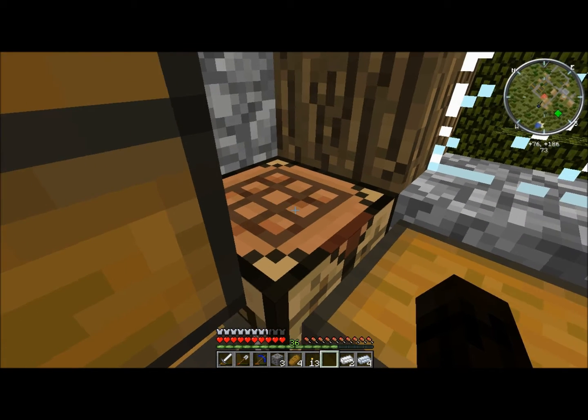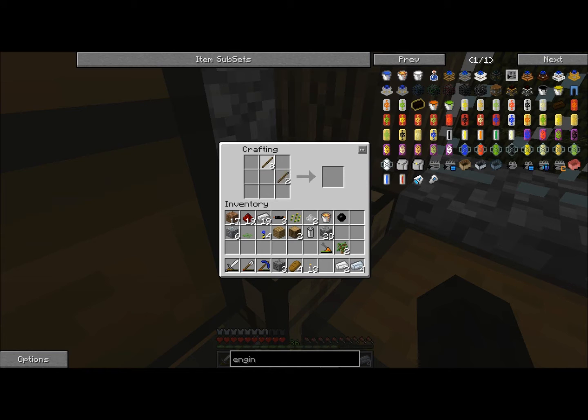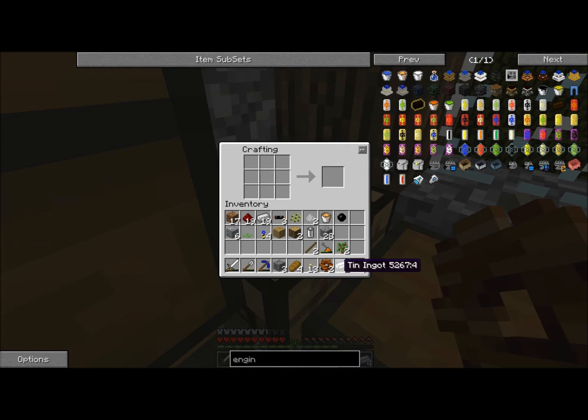Oh look at that, I have like an egg spike. So I need some sticks — one, two, one, two, one, two. Two one gears... do I need like stone? Two stone gears.